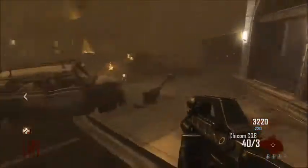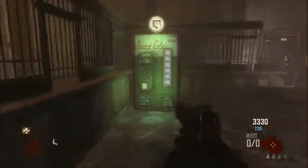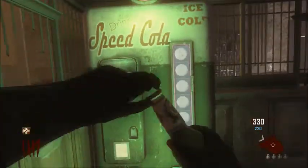The next perk I like to get is Speed Cola, because it makes you fast. Like Speedy Gonzales.